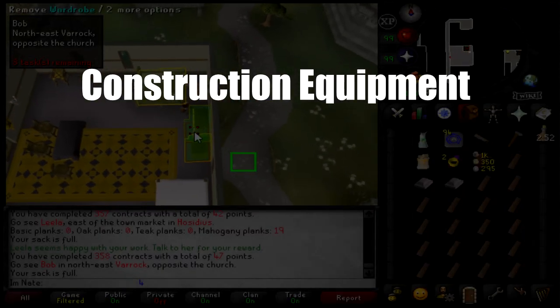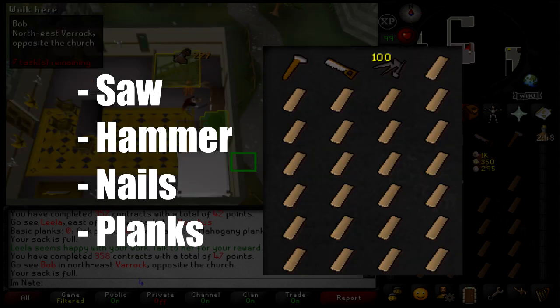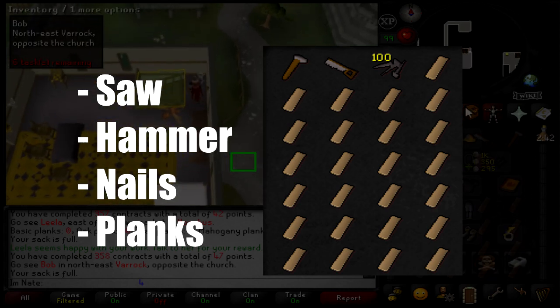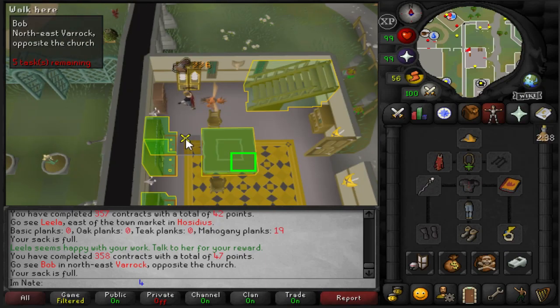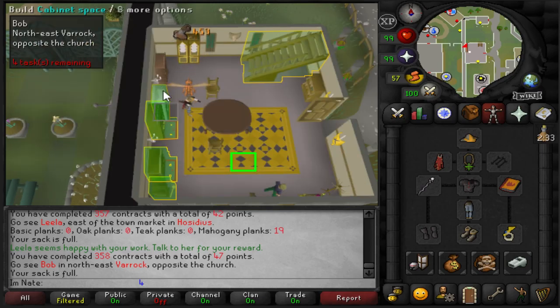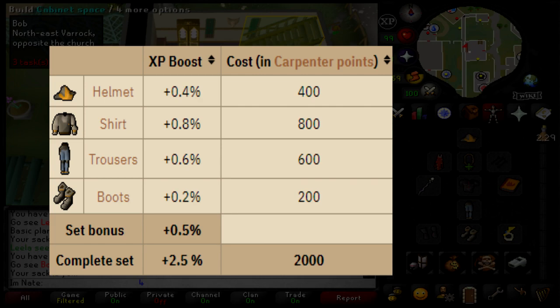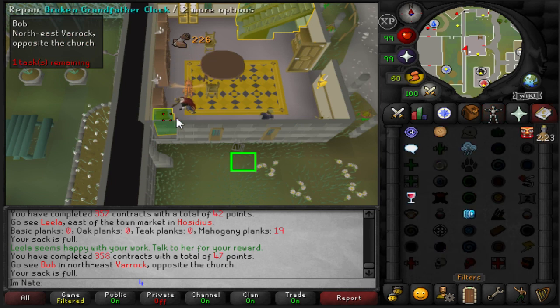Construction equipment. To do construction, really all you need is a saw and a hammer. When you're low level you need nails and regular planks, and as you get to higher levels you can make stuff with oak planks and better planks, in which case you don't need nails. That is really all that is necessary, but there are some other items worth discussing. First, we have the carpenter's outfit, which gives an XP boost while getting construction XP — the complete set gives a 2.5% XP boost.